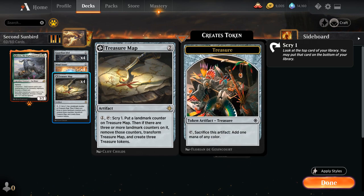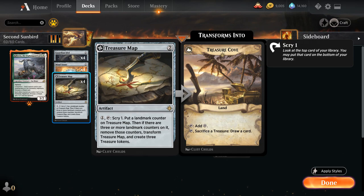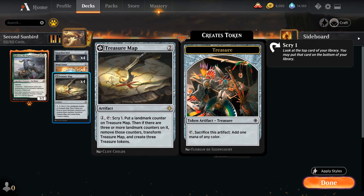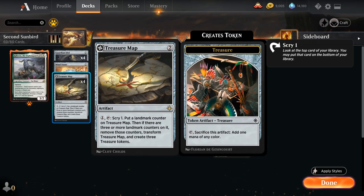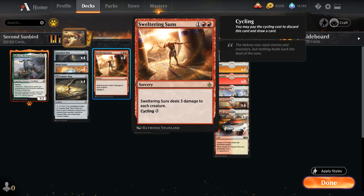Treasure Map does a great job of ramping us into Sunbird's Invocation and Approach of the Second Sun thanks to those treasure tokens and transforming into a land. But Treasure Map is also very useful at helping us find a second copy of Approach after we've cast one from hand, since it goes back into our library seventh from the top — we can scry one to dig towards that second copy a lot faster. At three mana we've got the full play set of Sweltering Suns as our sweeper of choice, since we can also cycle it in matchups where we don't need it.